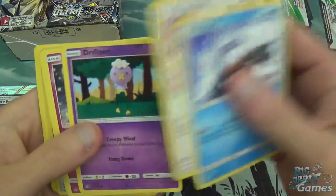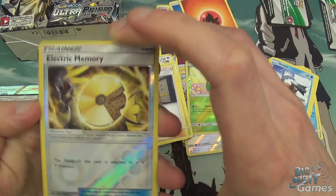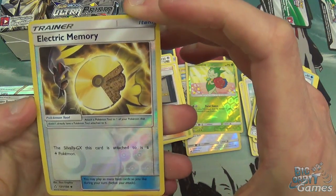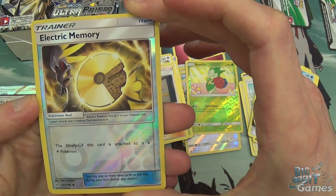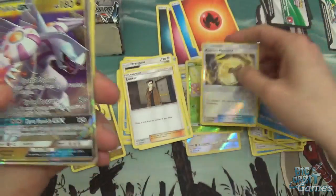Stoutland, Glameow, Drifloon, Morelull, Cosmog, Electric Memory. The Silvally GX this card is attached to is an Electric Pokemon. Interesting one.